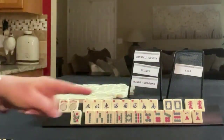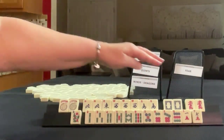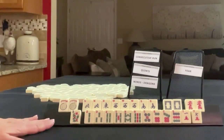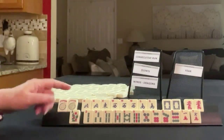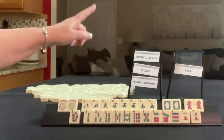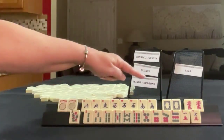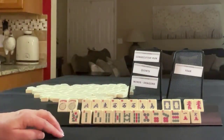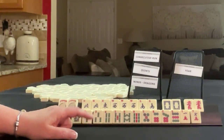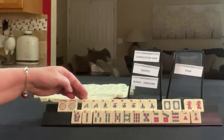Wow, look at that — news, pair, single, pung, pair, and then winds and dragons. Oh my goodness — north and south, north and south. Two, three, four, five. We need to do winds and dragons, quints, consecutive run — we don't have any multiples with number tiles — and maybe a year hand. We have a two here.